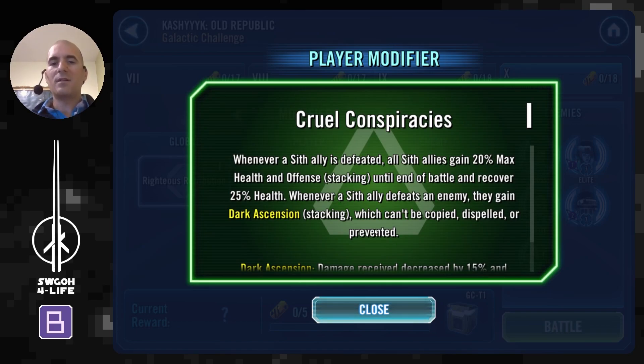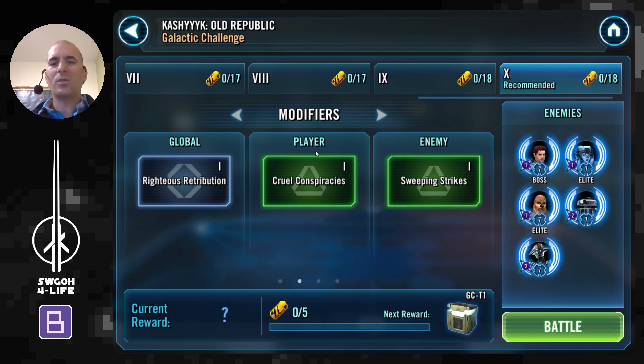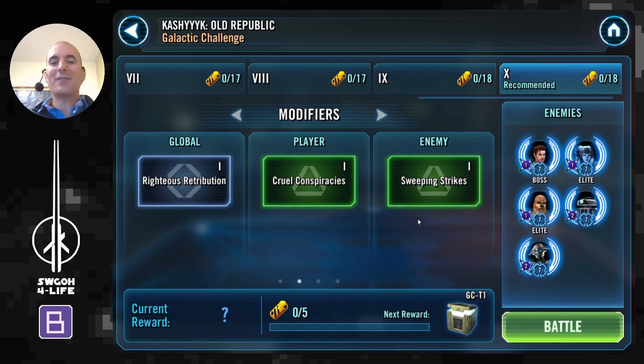Crew Conspiracies, the modifier for Sith, is not really all that useful — it doesn't really bring a whole lot of bonus here for us today. Then Sweeping Strikes is a little annoying: the Old Republic will be getting lots of tenacity, you can apply Tenacity Down to them as well, and on top of it all they'll be getting some bonus turn meter. Most annoyingly, whenever an Old Republic ally uses a basic ability they will deal true damage to all enemies. Luckily they don't have Canderous this time on their side, because as we know Canderous just keeps going and going, but still Mission and Darth Zalbar with their combo of assists can get a little annoying and out of hand, so you'll have to find a way to control them.